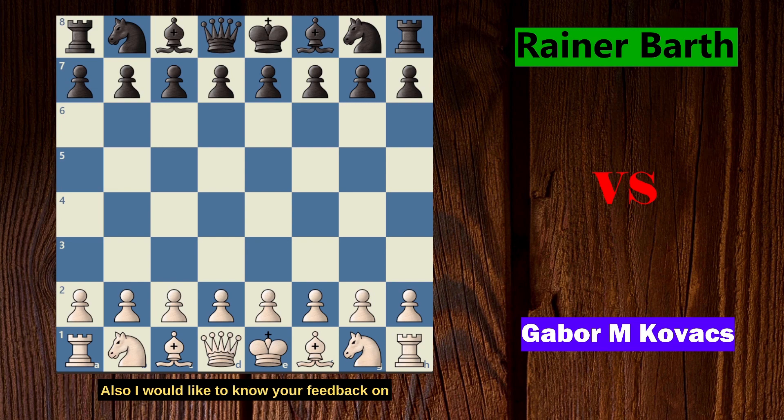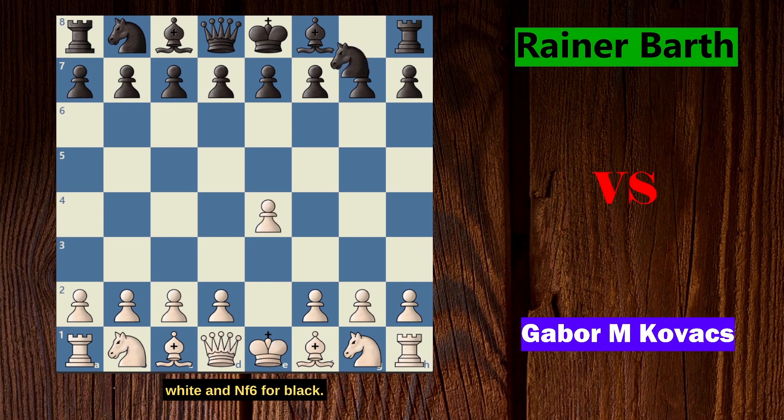I would like to know your feedback on the subtitles or captions I put in the video. Please let me know your opinion about that, and without further ado we will go straight into the game. The game started with e4 for white and Nf6 for black — this is the Alekhine's Defense.